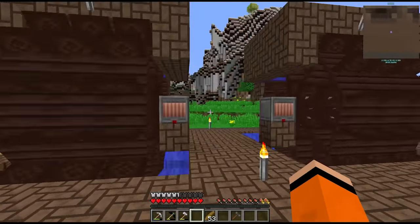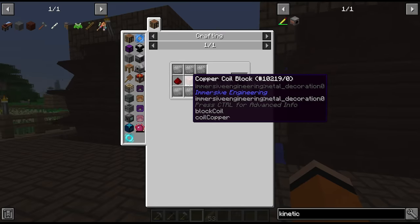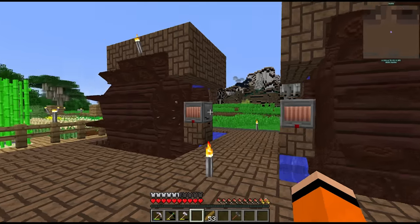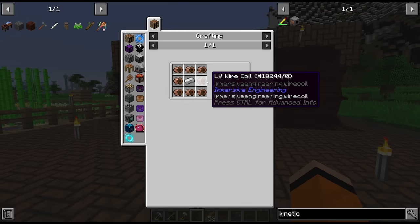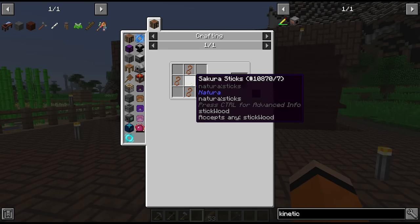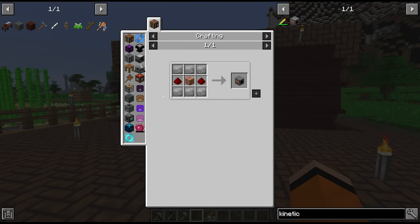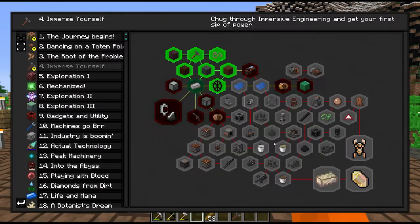I also built water wheels which are generating some power. We're currently not doing anything with that power but it's going to be the next stage. I want to show you something — look how crazy this recipe is. The kinetic dynamo connects to the water wheels to transfer power. Each copper coil block takes 8 LV wire coils, which take 4 copper wire each — so each kinetic dynamo takes 2 stacks of copper and 12 steel ingots, which is very expensive for this stage.